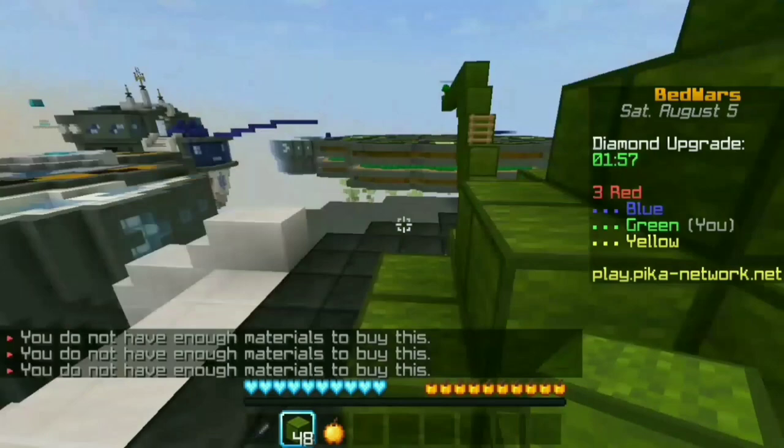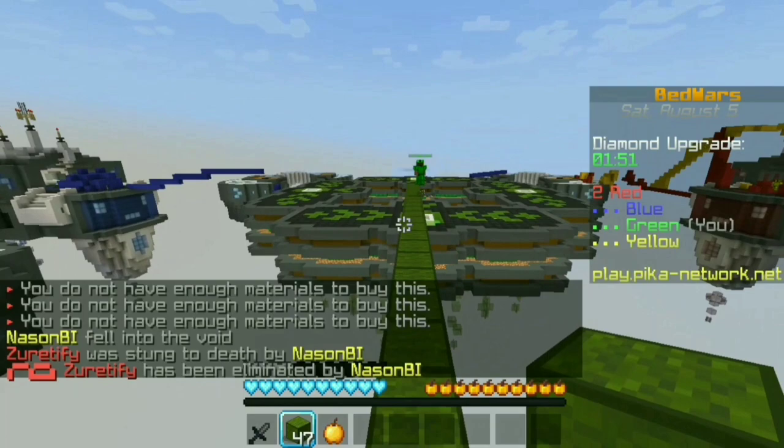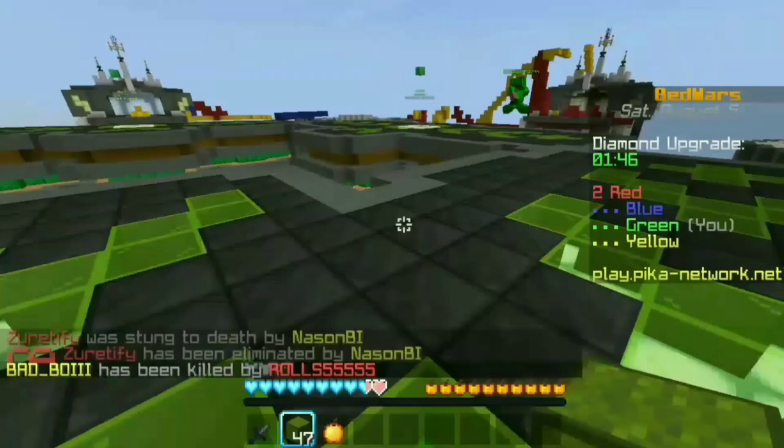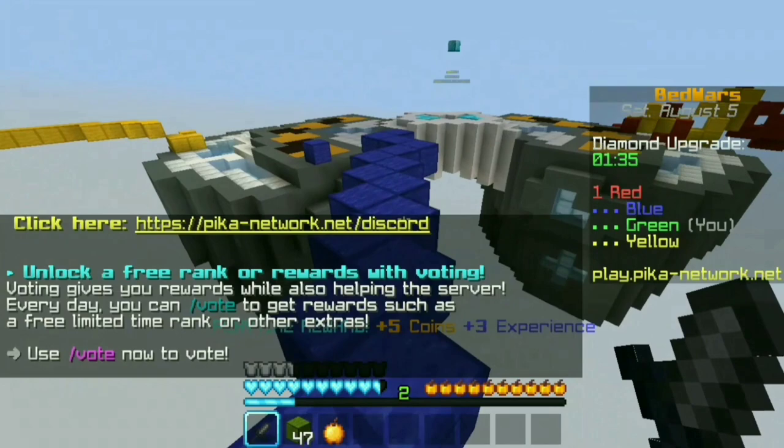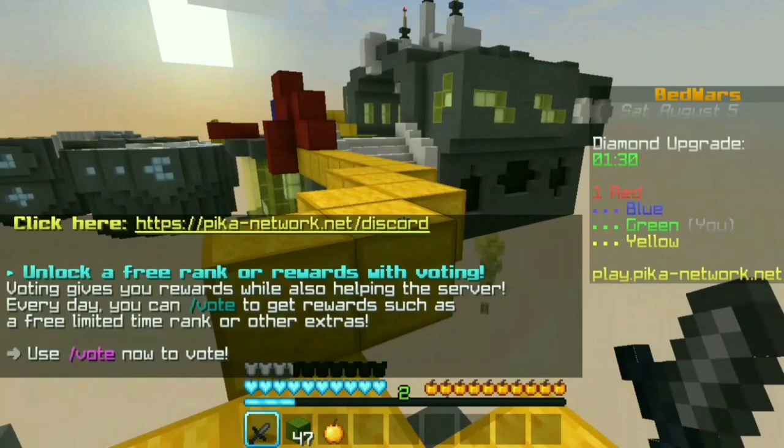Okay guys, let's look at this one. Let's add the vadaf — actually, let's get rid of the vadaf. We'll add the emerald. Okay guys, there's a blue one. Let's get the red bed, then the red is all over.